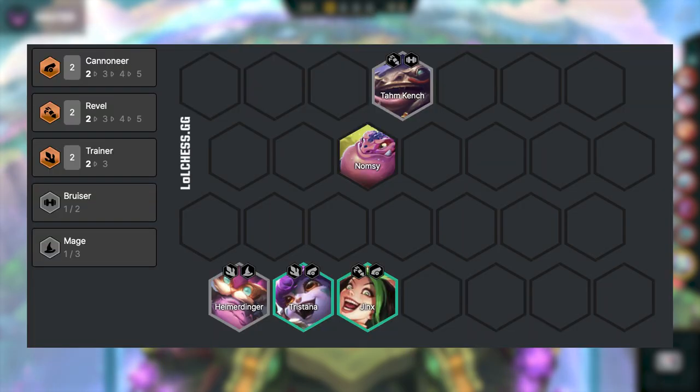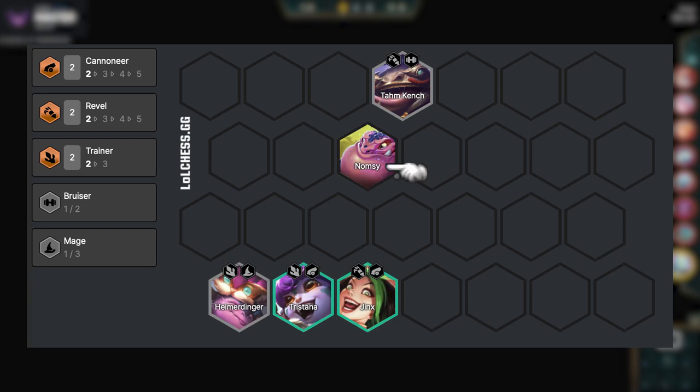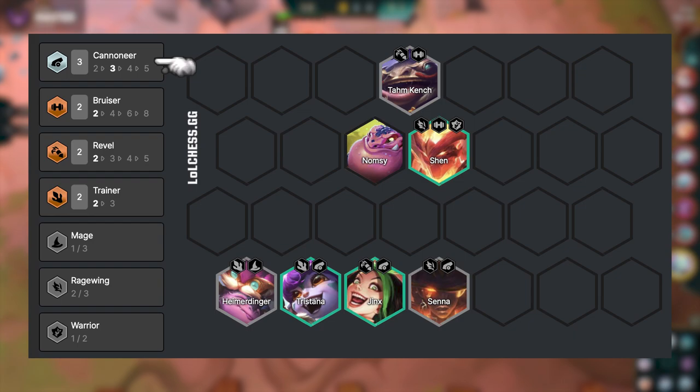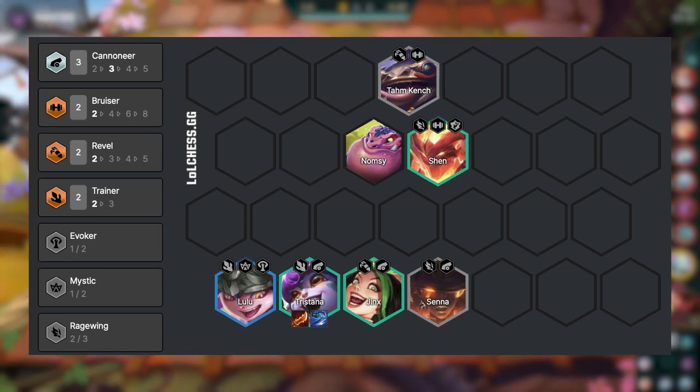Early game, you want to play around these core units. The earlier you can hit Trainer the better, because the earlier we can start feeding our Nomsy. At level 5, we can play Shen for Bruiser, and at level 6, we can play Senna to get 3 Cannoneer online. If you hit a Lulu, you want to swap out the Heimerdinger and play her instead. You want to put your damage items on Tristana and your tanky items on Shen.